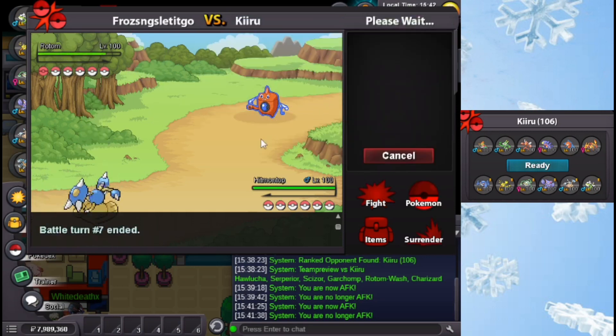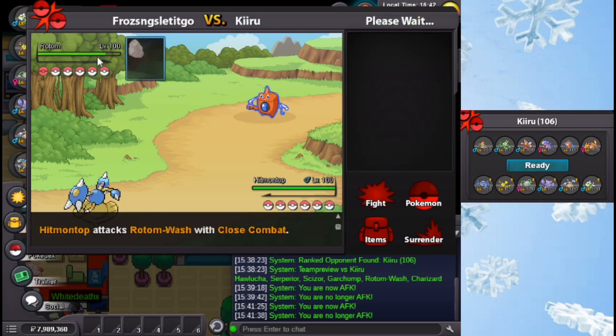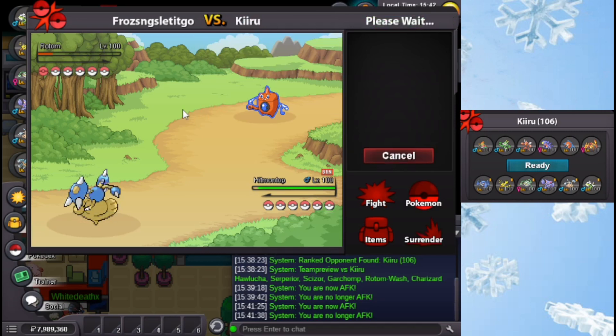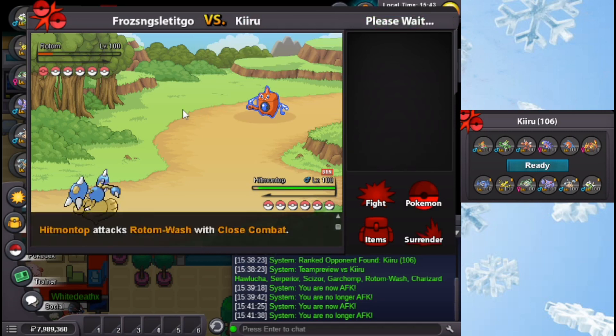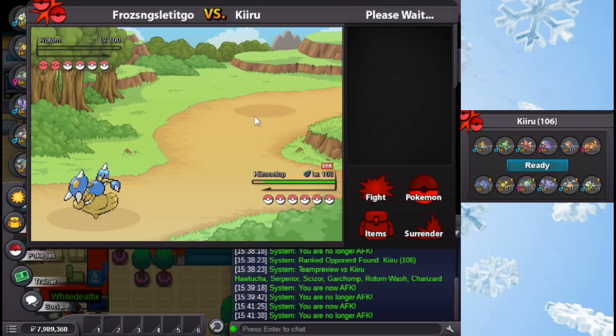Go for Close Combat. It's gonna deal a lot of damage. Yeah, he didn't kill — as expected. But he clicked Whirlwind, so that means he dies. If he switches out, he's most likely gonna go down as well, and he can't get rid of Rocks. Good kill for Hitmontop — that mattered a lot. Now Charizard is dead, but he's gonna be killing two Pokemon right there.